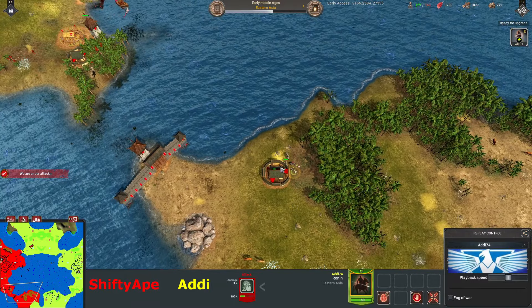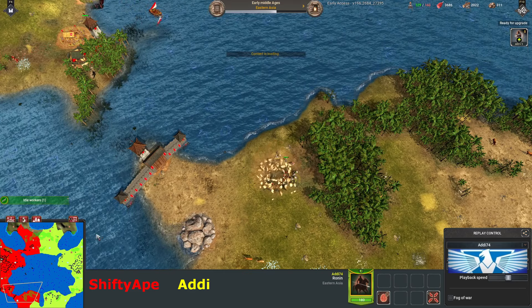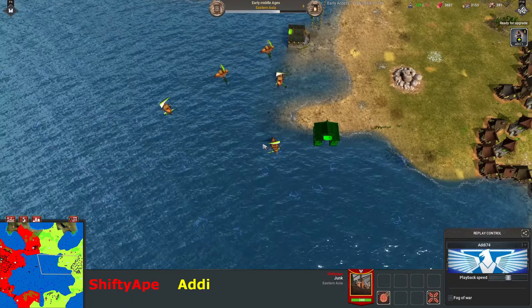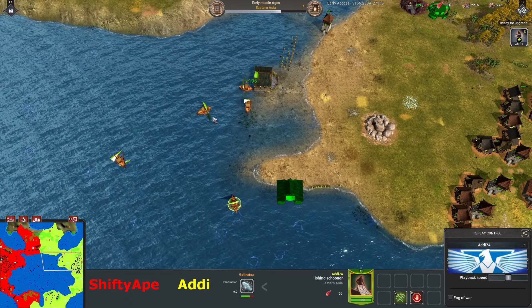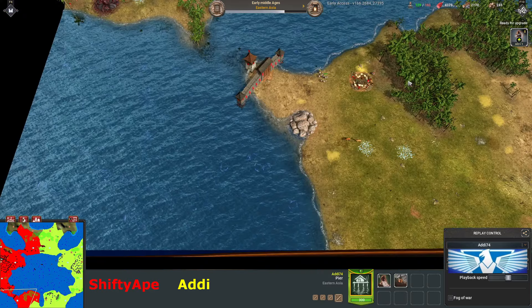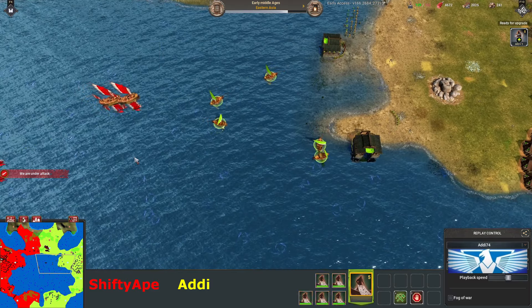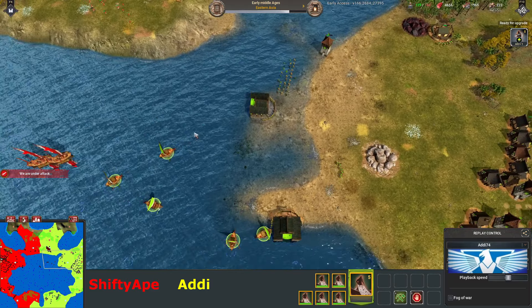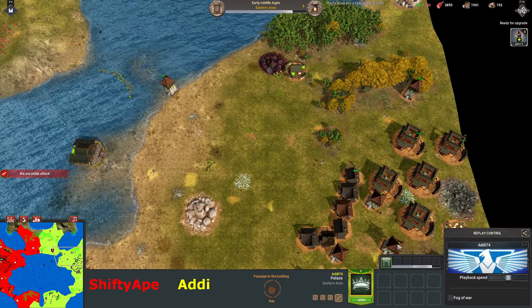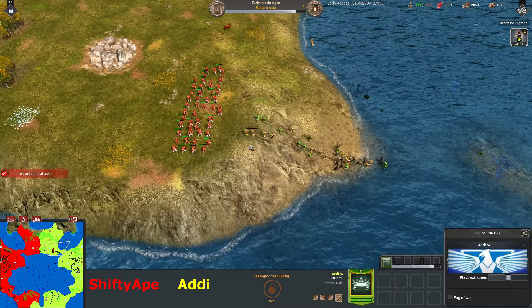He'll destroy that but he doesn't have any workers on that anyway. Red's made a bunch of junks, which I love to see — it's a really smart move because he's going to be able to close up on Addy's fishing ships. It's actually really dangerous for Addy. This attack has completely failed on the south, the attack on the north has completely failed, and now in the navy in the center is also going to fail. He's going to lose all his fishing ships.